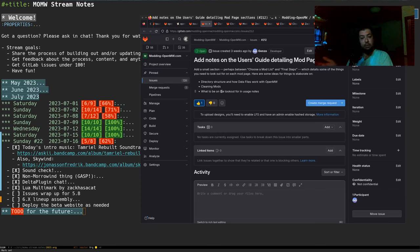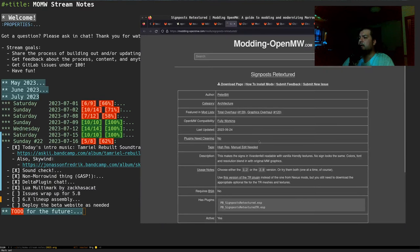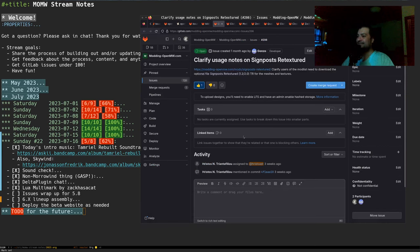The Steam Deck invites you to do whatever you want — simply go into desktop mode and you're free to do whatever you can on a Linux desktop, which is anything. Setting up OpenMW was simply an affair of getting a Linux build, which I created by way of AppImage. Clarify usage notes on Signposts Retextured — I want to say we did this three weeks ago, mentioned in the commit. We still need to download the prep.